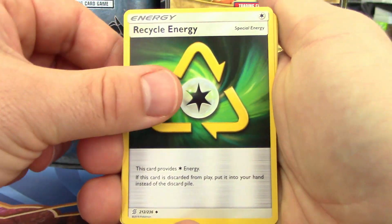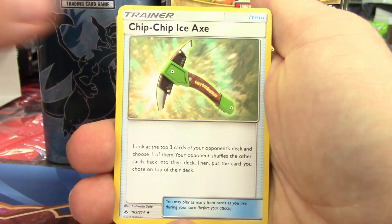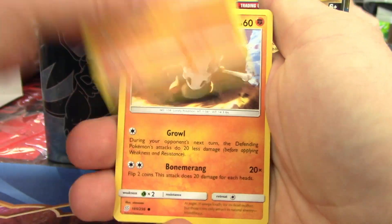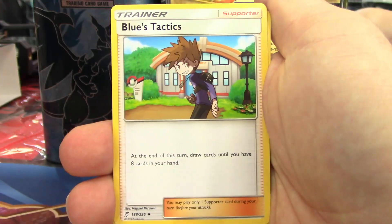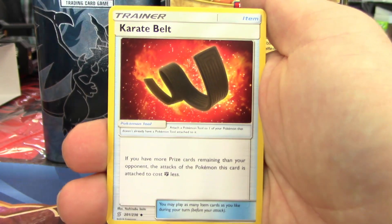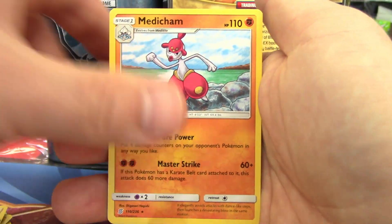So the Terracium kit also had Recycle Energy — that's a new one — Copycat, Chip Chip Ice Axe, a Necrozma, Q-Bone, two Hollows and an Ultra, Alolan Marowak, Green's Exploration — good card to have in there — Blue's Tactics, Karate Belt, a couple of those, Tauros, Meta Tite, a few of those, Meta Cham. And I think that's it. So that's what's in my build and battle kit.